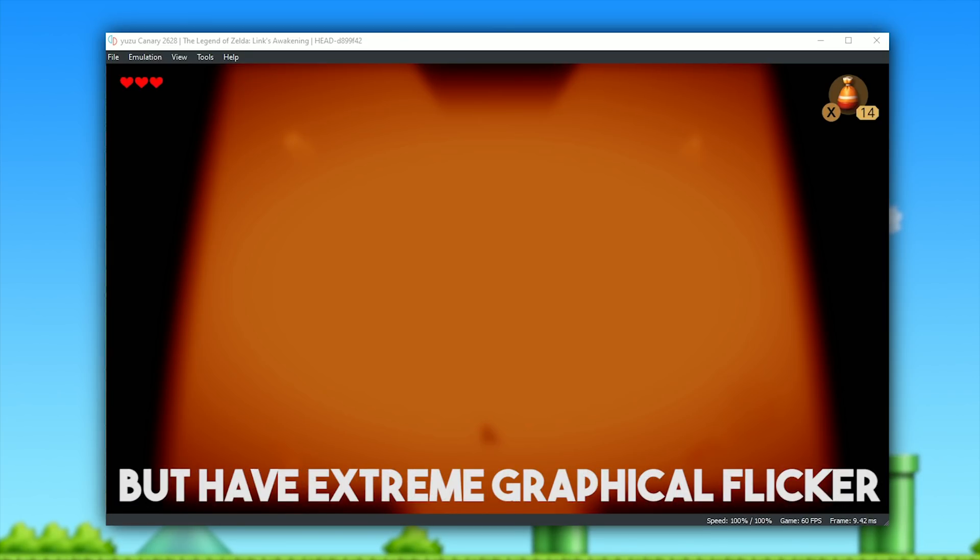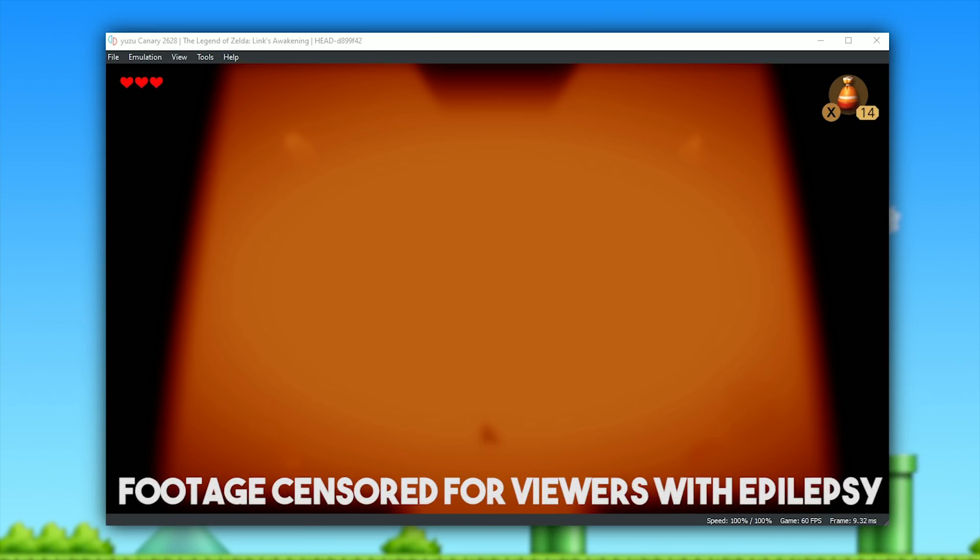Staying on Link's Awakening for a few moments, when we actually go into a dungeon like Tail Cave, which is pretty much the first dungeon in the entire game, we do have some rendered graphics. However, it is just a completely broken and flickering mess. So to anyone out there with epilepsy, I would highly recommend not playing this game right now.